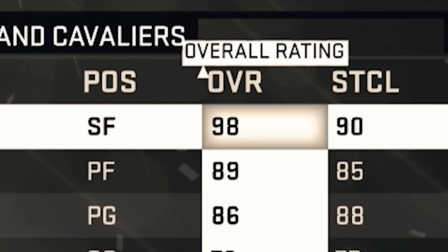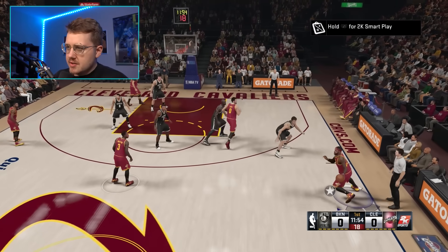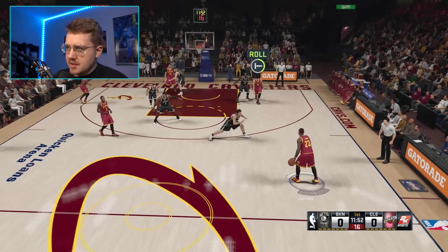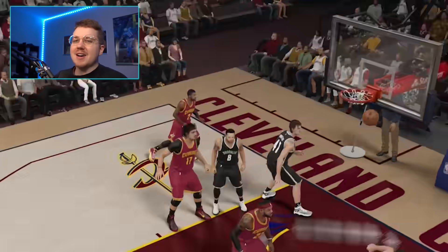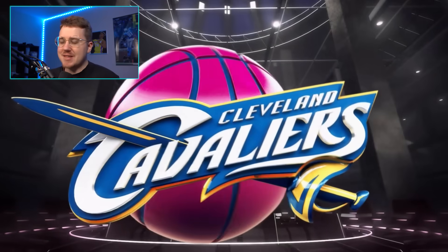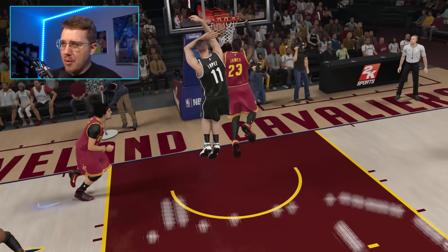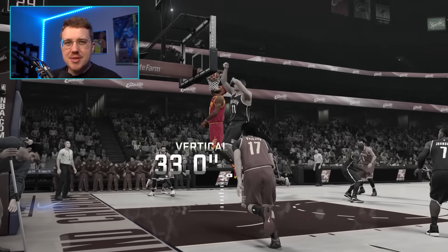2K15. LeBron is back on the Cavs, still only a 90 dunk. I'm hoping we can get something a little better than last game. We get around Kevin Garnett and throw down a big dunk over Brook Lopez — that's what I'm talking about, a nasty poster with a 33-inch vertical.